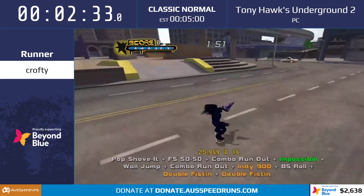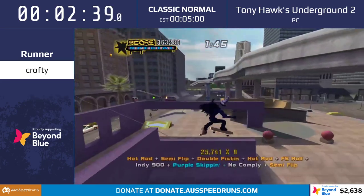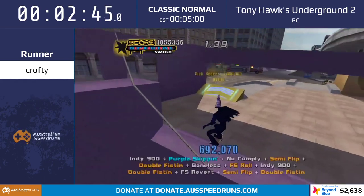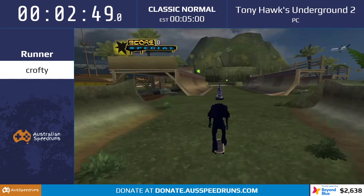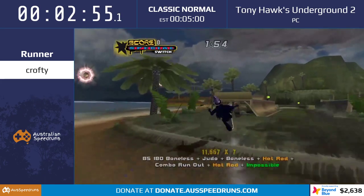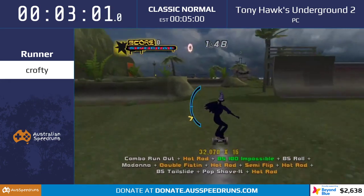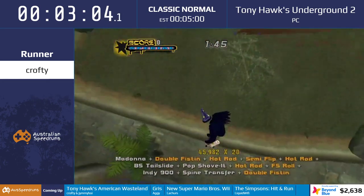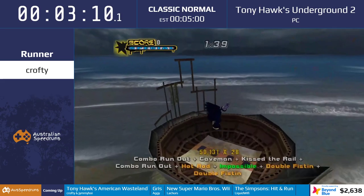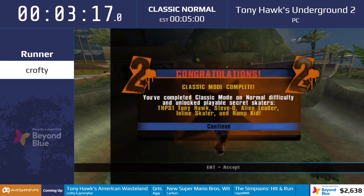The high score challenge here in LA requires getting a million points. Generally you'd be done by chaining a lot of things together, but he has to clean up and do a few extra things after losing his combo. Final mission of the game — time's coming up, he's got to get three triangles. He missed the 900 but can make it up — and done! Time's up, there we go.